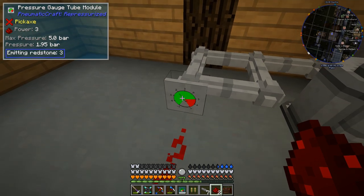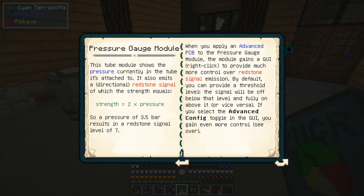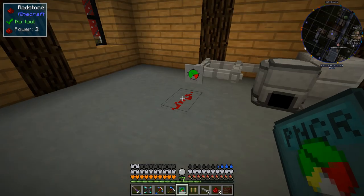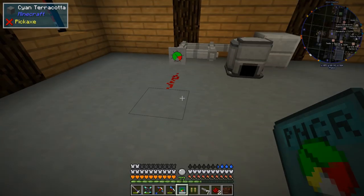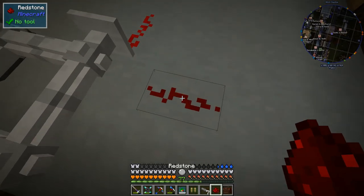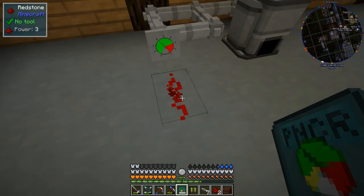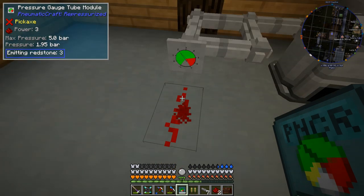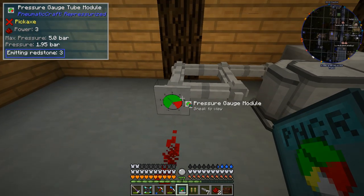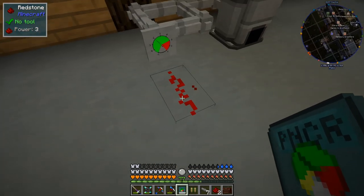Looking in the book at the pressure gauge tube module, we can see it emits a directional redstone signal. The strength of the redstone signal equals 2 times the pressure. So right now the pressure is almost 2 bar, outputting redstone signal of 3. Once it reaches 2 bar it'll output signal 4; at 4 bar it'll output signal 8; at 4.5 bar it'll output 9. That's when we want to stop our air compressor — we don't want to wait until 5 because then it'll continue burning that piece of fuel and generating more pressure.